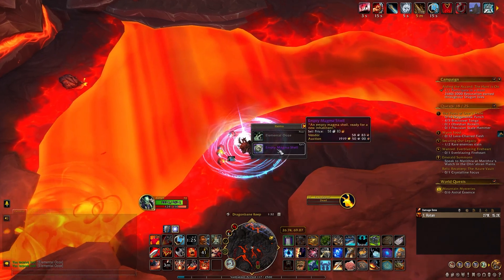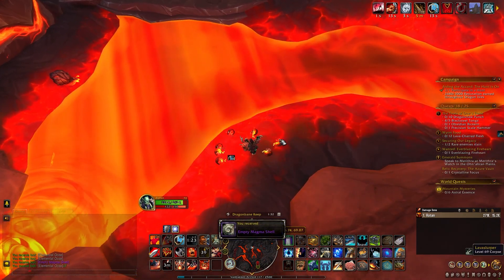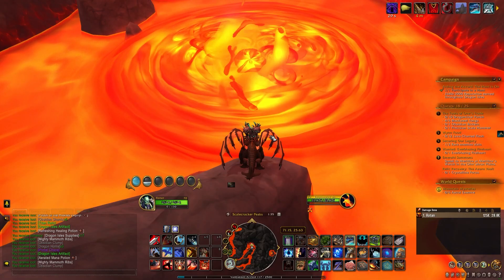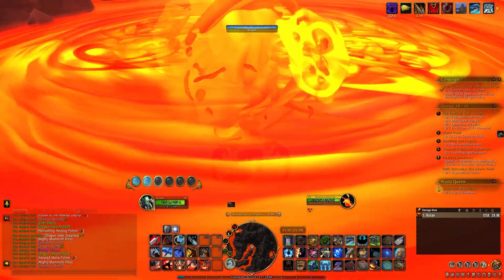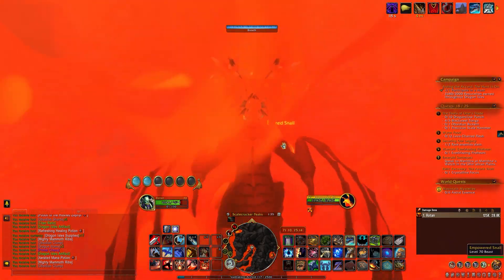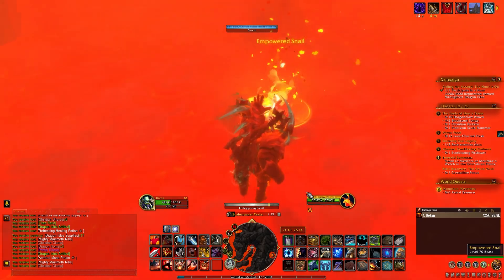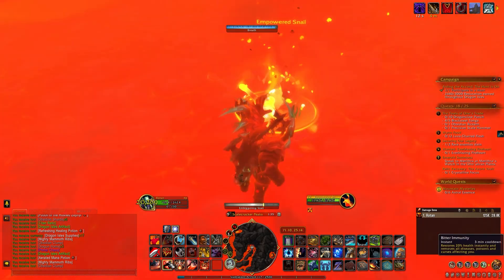Then you take the empty Magma Shell all the way to the northeastern corner of the Waking Shores to this location, where under the lava there is hidden an Empowered Snail. Swim up to this Empowered Snail and right click. You'll begin casting Embiggen Snail. It has a long cast time, about 15-20 seconds.